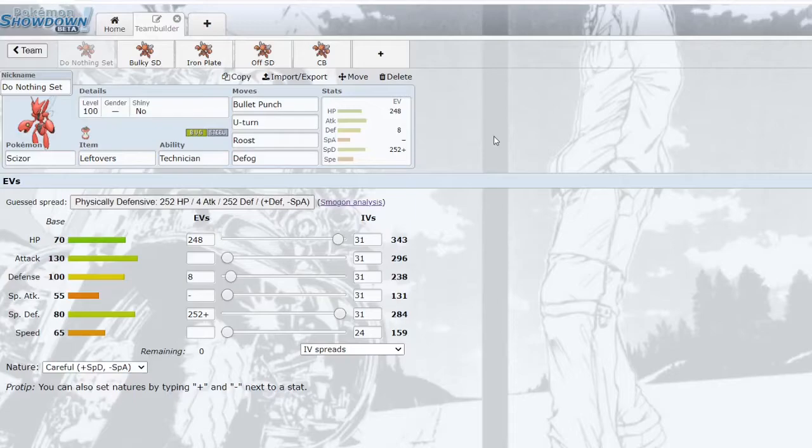A lot of players speed creep with Scizor or run lower speed to get a slower U-turn off against opposing Scizors. They'll make it around 159 speed so you don't get outsped by Clefable or Tyranitar — Tar is naturally 158, so you have one point to outspeed that. Bullet Punch to hit fairies is a nice bonus, since in DPP fairy types don't even exist.